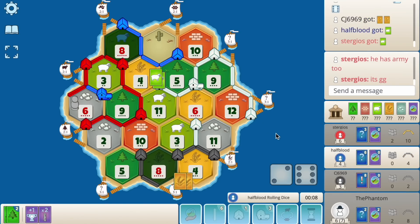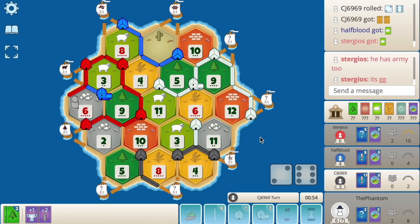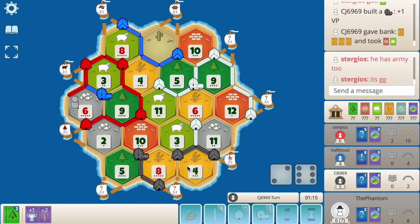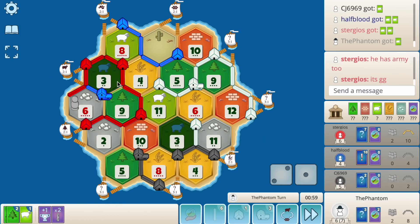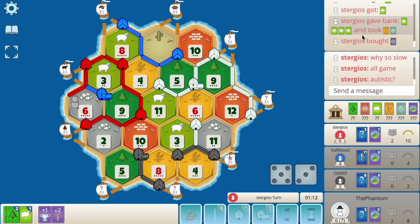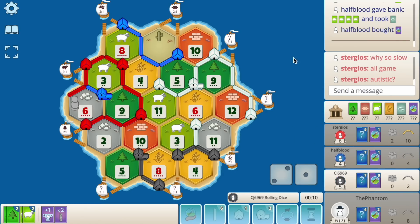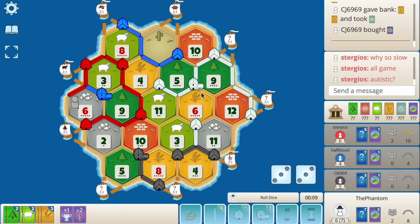Eight hits — eight again, another eight. So now black could potentially block my road network. Instead he cities, ports for a brick and a sheep, and he settles. A three — that's not good, so he's going to be able to dev now. All we need to do is play the road building and take road. He's going to buy a knight. I don't think I can take road long term. I think we just pass. Red's clearly mad — lots of eights. He buys a knight. Blue ports for an ore and pops a dev.